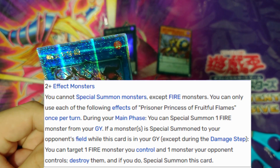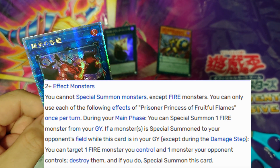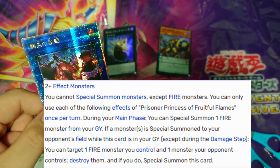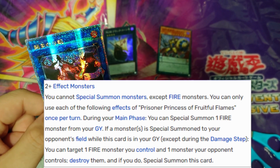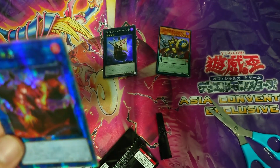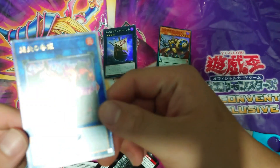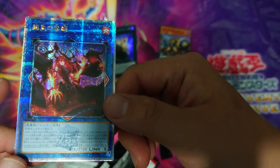Oh my god, we do get one! That is nice — we have a quarter century secret rare! It's a fire Link Monster: Prometium Princess, Bestower of Flames. Requirements: two effect monsters, Link 3. You cannot special summon monsters except fire monsters. Each of the following effects is once per turn: during your main phase, special summon one fire monster from your graveyard; if your opponent's monster is special summoned to their field while this card is in your graveyard, except during the damage step, you can target one fire monster you control and one monster your opponent controls, destroy them, and if you do, special summon this card. So this is generic fire deck support, and she basically brings herself back — that's a nice quarter century secret! You can see the 25th anniversary icon right there.